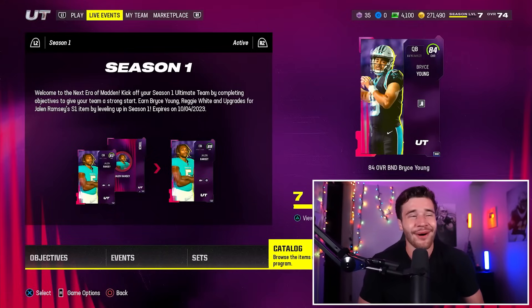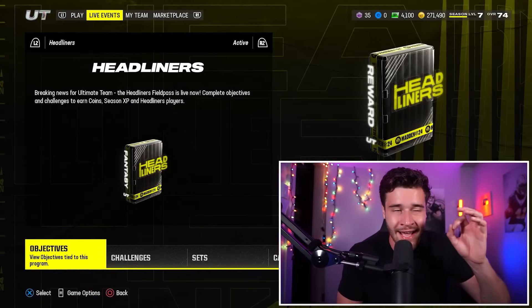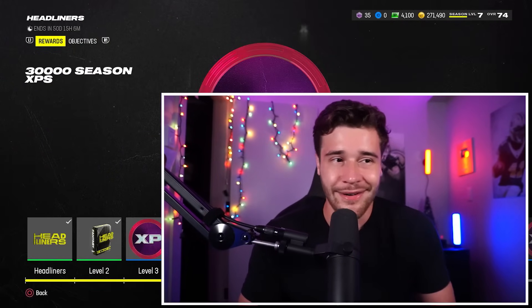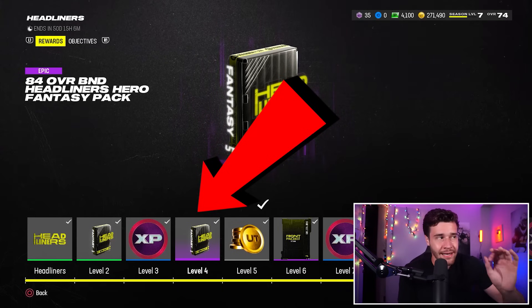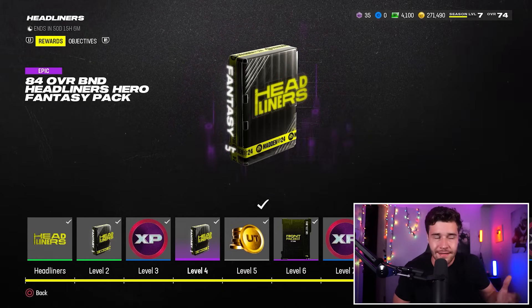What you're going to do to earn this one is go on over to the live events tab, scroll on down to the headliner section, and go to the objective tab. The first pack I want to highlight is located in rewards at level number 4. At level 4, you're getting an 84 overall BND headliner hero fantasy pack. What this is going to do is give you every 84 overall headliner card in this game, and you get to pick one.